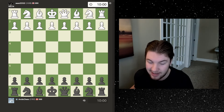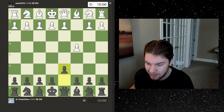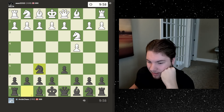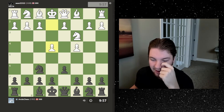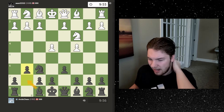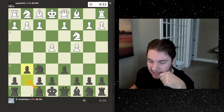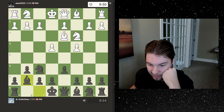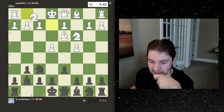Hello and welcome everyone to another day of our road to 2000 series. We're going to continue on. If you haven't seen the last few episodes, I've been playing e4 with the white pieces. Now I'm going to stay with my Sicilian opening for black, but with the white pieces I've been trying to do something a little different, and it's been kind of working lately.